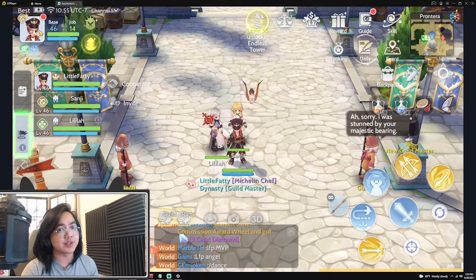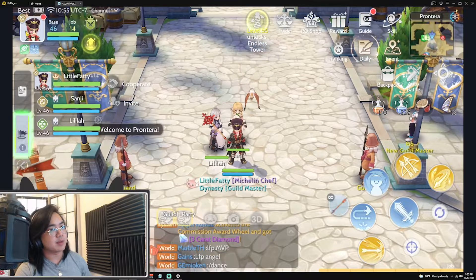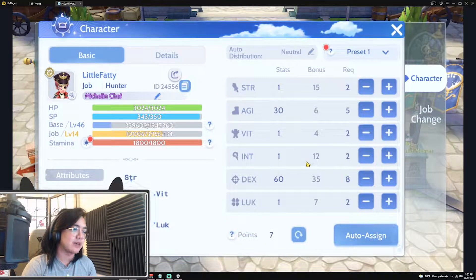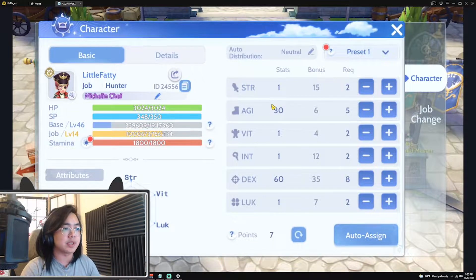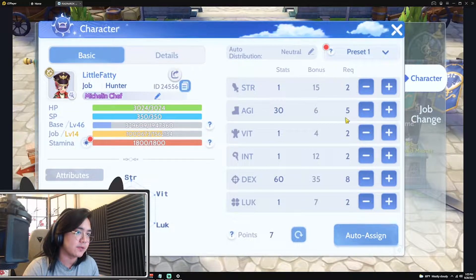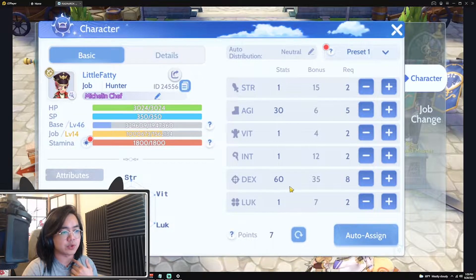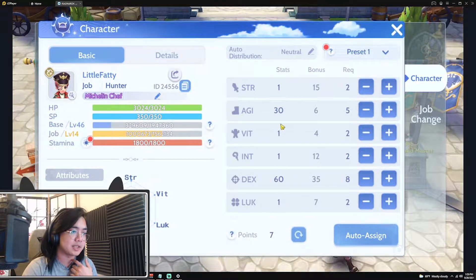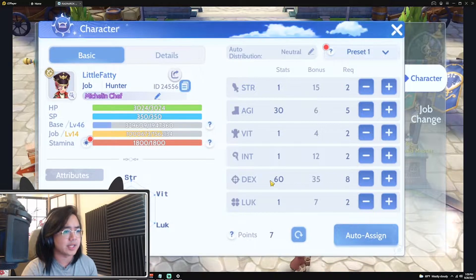Step number one: stats. I know a lot of people just show you their stats without explaining them, so let me walk you through it. From the start of the game, level your agility to 30. The reason is it helps with attack speed, which equals animation for your double strafe — that's why you need agility at 30. After agility 30, it gets a bit expensive to raise further, so I don't think it's worth it. Some people stop at 20; I personally prefer 30. After that, go straight for DEX — everything on dexterity. Don't waste points on INT for SP or anything else.